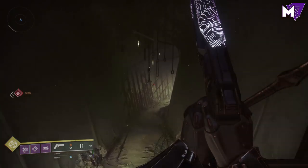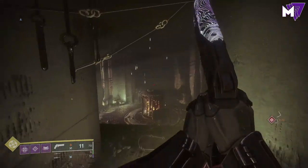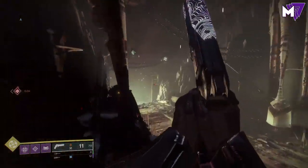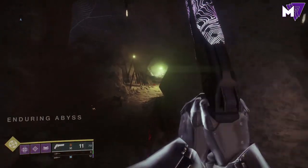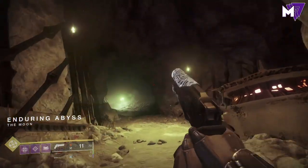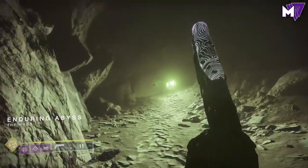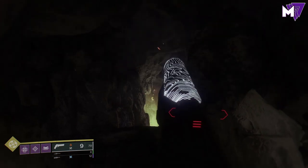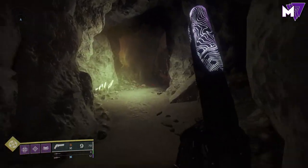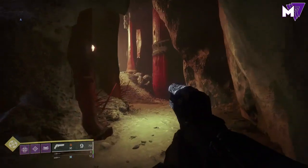Make your way through the path here, and don't go too far down — if you go too far down, you get pulled into that rocky area where you get sucked into the Pyramid Ship. Instead, as soon as you get to the area called Enduring Abyss on the moon, look for a green lamp right before a little bit of a drop-off. Turn to the right and you'll see a path on the upper right-hand side. Follow that and you'll see off on the right-hand side — that is where you need to go.